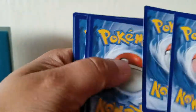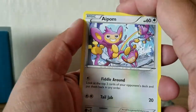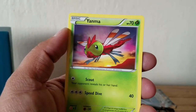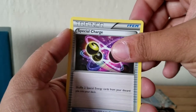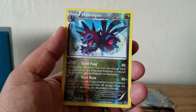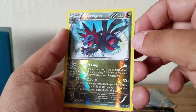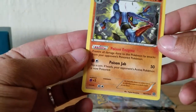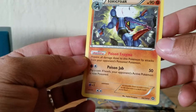We have a Mega Gardevoir shiny pack. I'm hoping to pull another one of those EXs so I don't have to get them later - that's what I'm hoping for out of this box. We have Aipom, Drifloon, Mareep, Fletchling, Yanma, Special Charge again - nice. Rapidash. We have a Persian. Reverse rare Hydreigon, and our rare is a Toxicroak. This Poison Enzyme - prevent all damage done to this Pokemon by attacks from your opponent's poison Pokemon - is awesome.